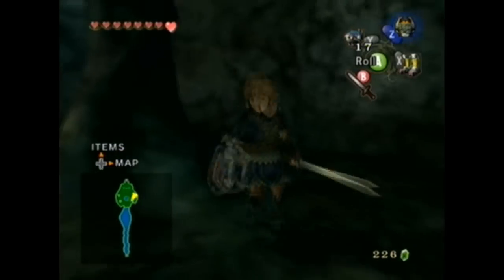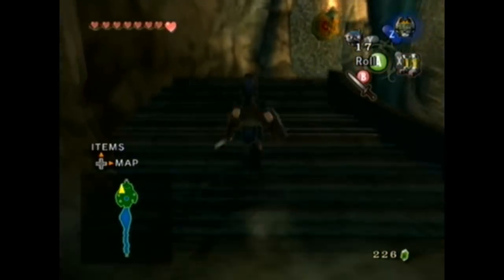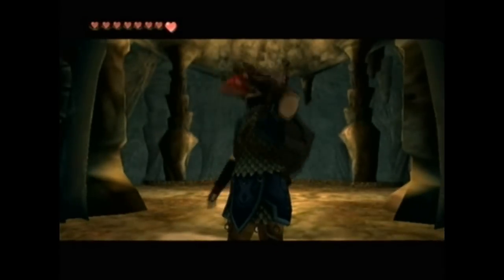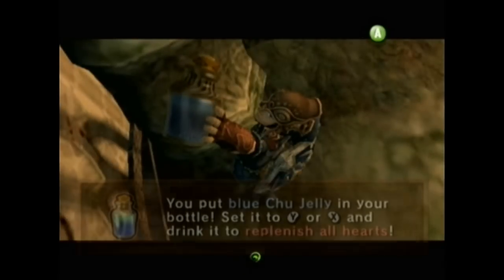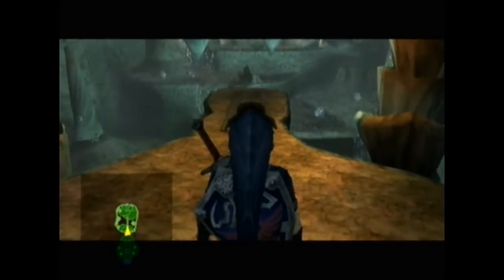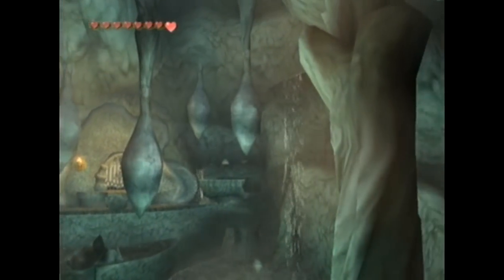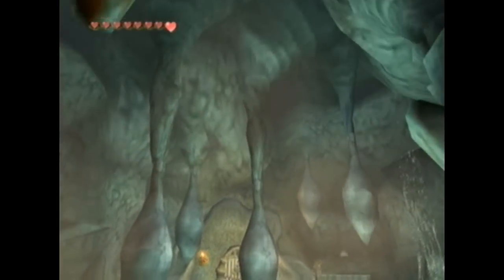I'm going to keep wandering around here until the enemy music goes away — most entertaining start to a dungeon ever. There he is! So let's get rid of the red Chu jelly and pick up some of that blue stuff. Now I've got two bottles of these blue potions. Except now that we actually have eight hearts, if we get a ninth heart, this will be more helpful than the red Chu jelly. I'm feeling very good about myself right now. And in here you can see these stalactites — pretty sure they're stalactites and not stalagmites. One is when they're attached to the ground pointing up, the other is when they're attached to the ceiling pointing down.